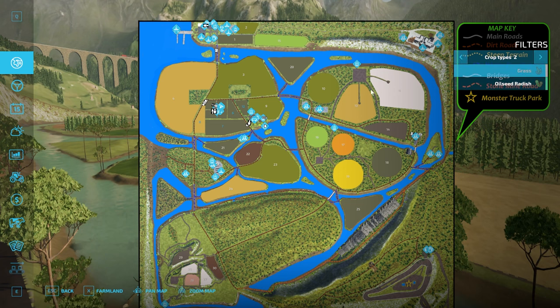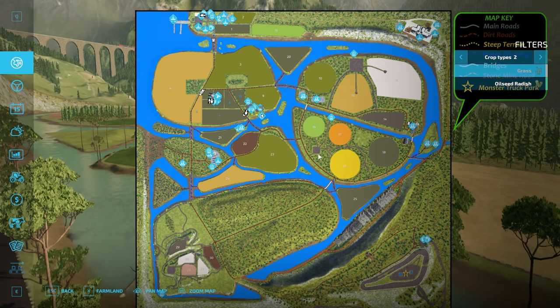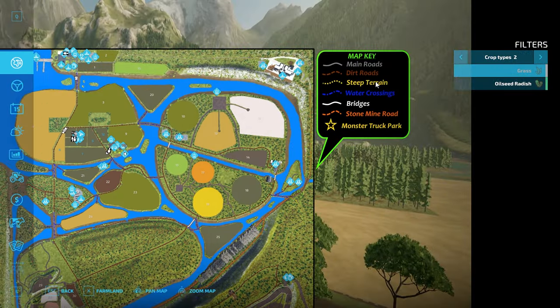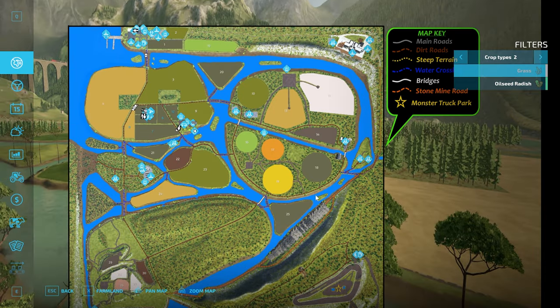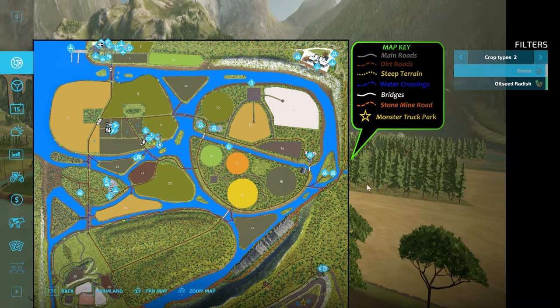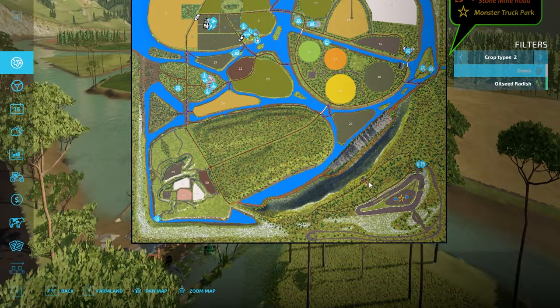All of those are grass fields except for field eight, at least right now — you can obviously plow them under. Up here we also have a map key. Some main roads are in gray, dirt roads through here, water crossings, and bridges. There's one bridge right there, and another one right there. There's also a stone mine road, so this must be a stone mining area, which is cool — looks like a good quarry there. And then the monster truck park, which is up at the top.